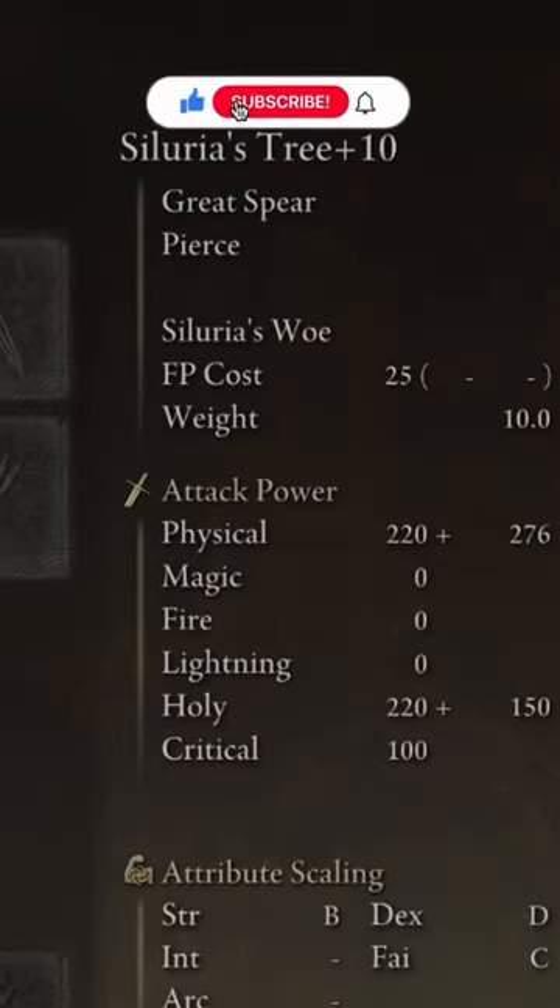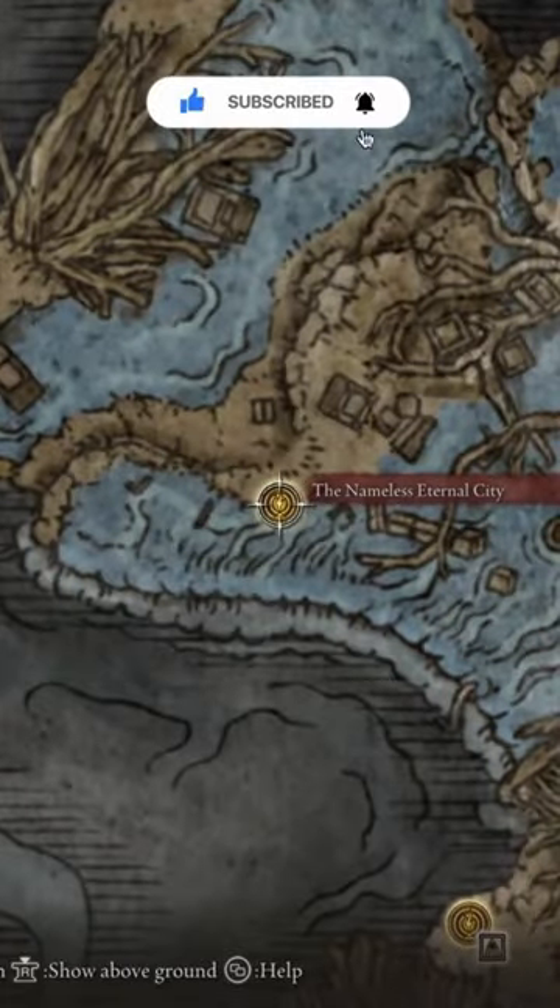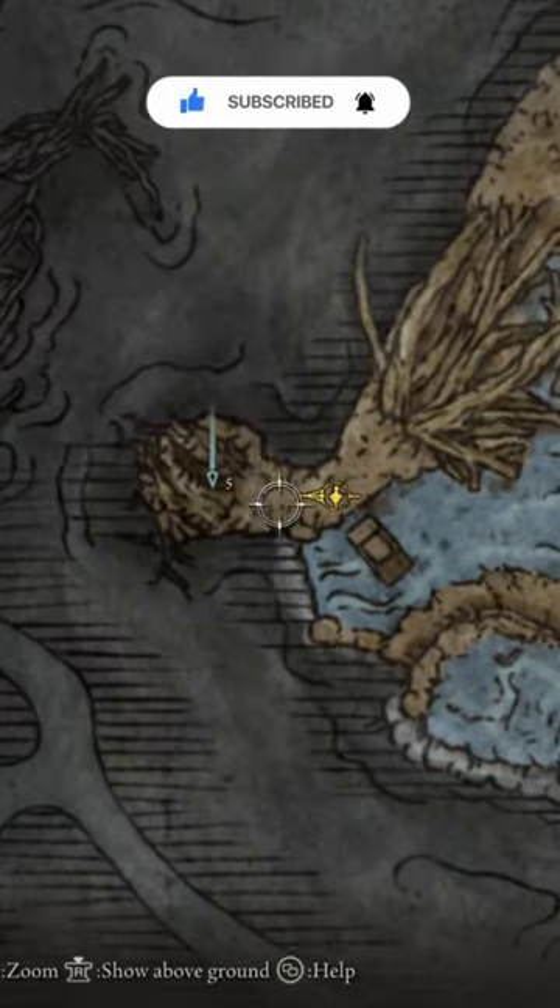This unique weapon is found in the Deep Root Depths. Head to this location on the map to find a single Crucible Knight, and killing him will give you the weapon. Good luck getting it, and make sure you guys like and sub.